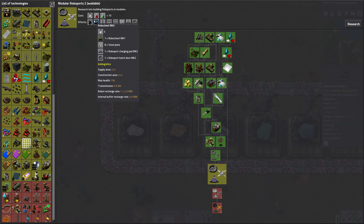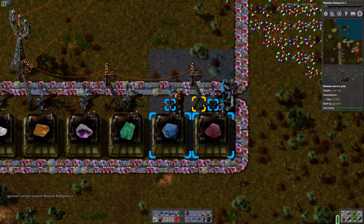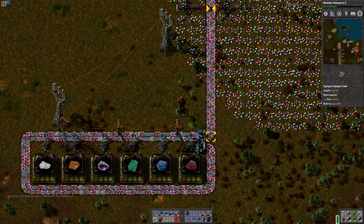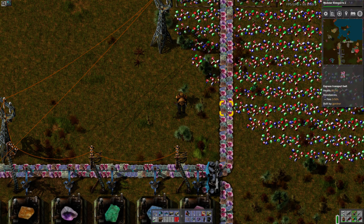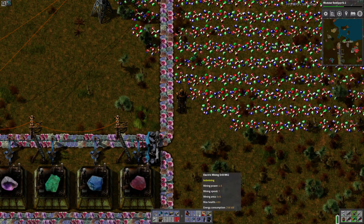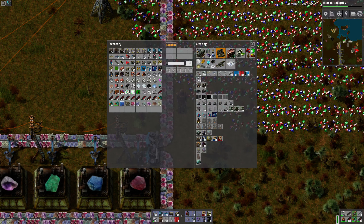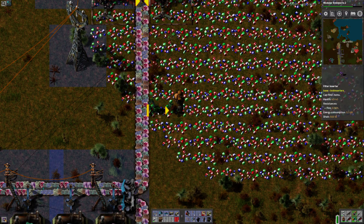Robochests. So they're not gonna come off in the same quantities. Maybe we just do the rainbow belt stuff. No, I need to sort them first. I need to sort these guys. So let's get some filter inserters. Because if I don't sort them, I can't bring them onto the bus in the right way.